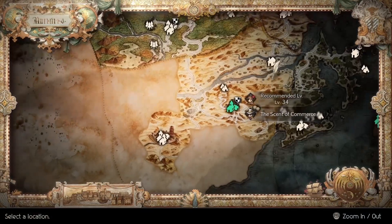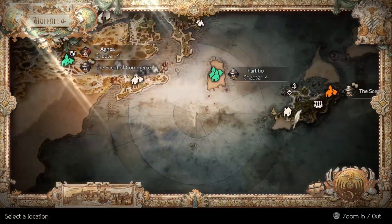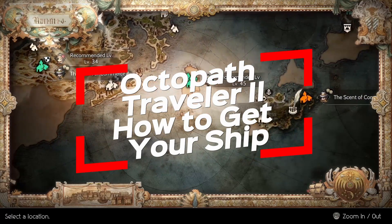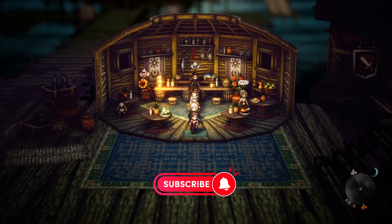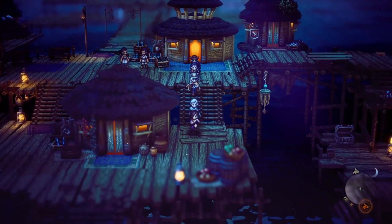Hey guys and welcome back. In today's video I'll be showing you how to access your ship in Octopath Traveler 2. Unlocking your ship will give you access to chapter 4 for Partitio's story and you'll be able to discover new areas such as a secret island and town.